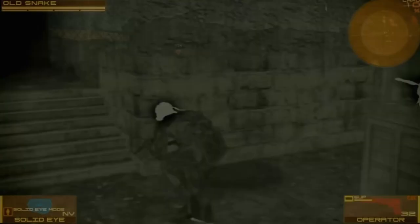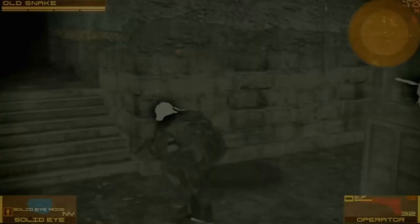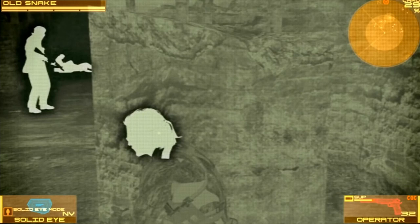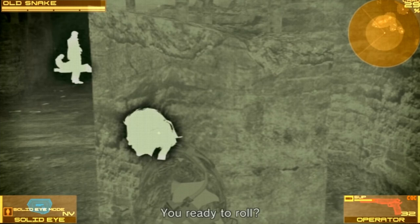At 14th level, you get access to Blind Sense, which is pretty helpful considering you're kind of half blind anyway. And in plenty of the Metal Gear games, you deal with invisible creatures on occasion — Blind Sense lets you know the location of any hidden or invisible creatures within 10 feet of you. And with 14 levels in Rogue and 6 levels in Monk, that finishes out our overall build for Solid Snake.